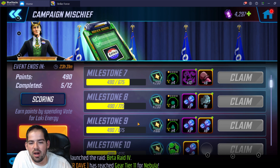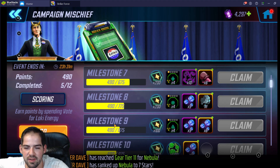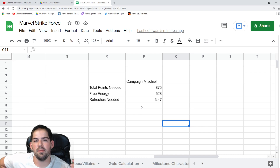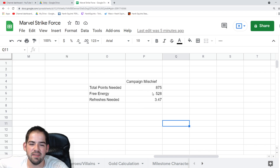There's some math where some days you can hit it and some days you can't, but I can pull up the calculator right here. It's not super advanced, but essentially you need a total of 875 points at milestone nine. You get a total of 528 free energy each day — that's 288 energy from auto-generating and then three refreshes of 80 energy that you get at set times.